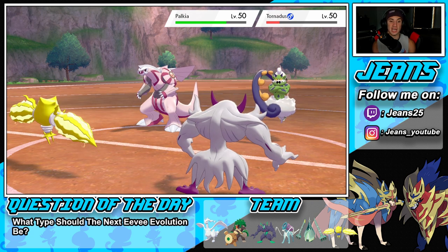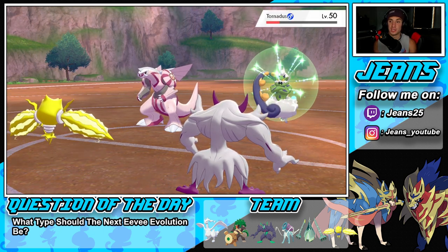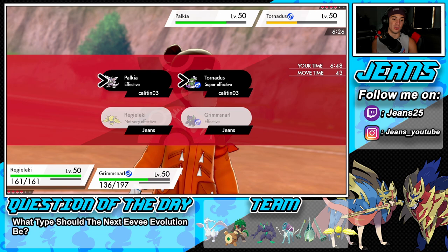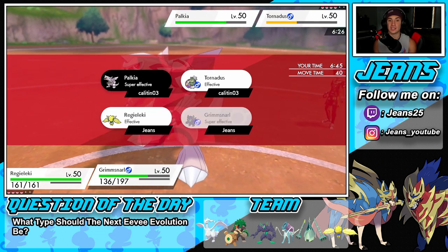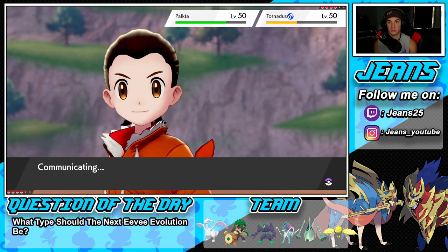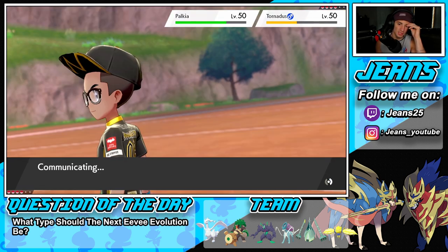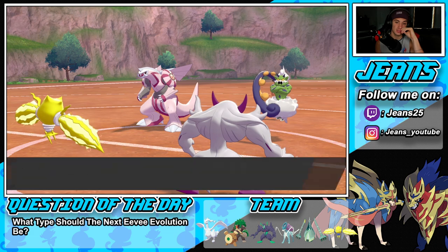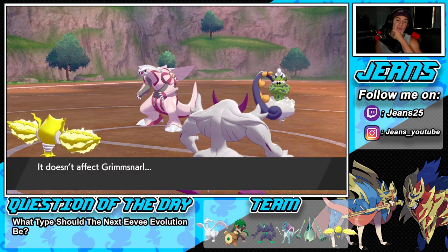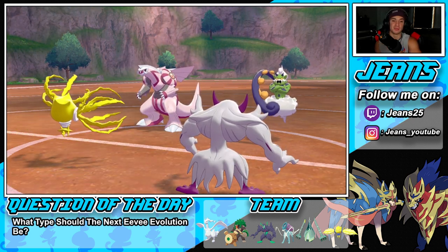Another Electroweb should easily take out Tornadus. I just love Grimmsnarl — the screens are phenomenal, you can't go wrong with it, plus the guaranteed Special Attack drop. He might Protect Palkia, which I'm fine with — we still threaten Tornadus. Palkia does Protect. Tornadus goes down to the Electroweb. Tailwind also comes out from Tornadus but it doesn't affect Grimmsnarl — silly! We're Dark typing, I fall for that sometimes too.